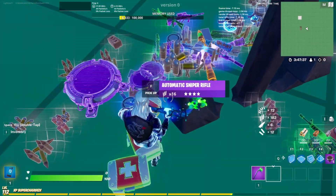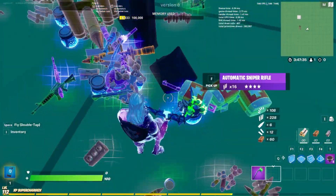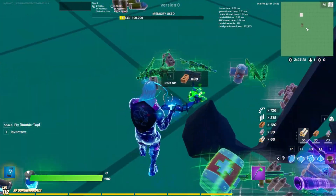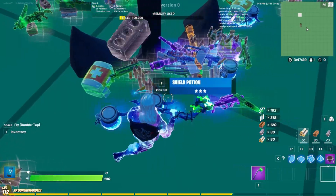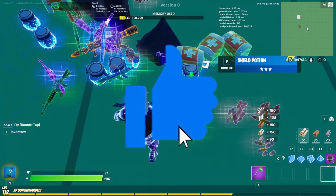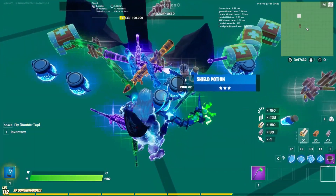Yo yo yo guys, it's Lightinx and welcome back to another Fortnite video. In today's video I'm going to be showing you guys how you can get unreleased items in your Fortnite creative island. Before I start this video, make sure to use code Lightinx in the item shop to support me, make sure to like and subscribe with notifications on so you never miss a future upload.